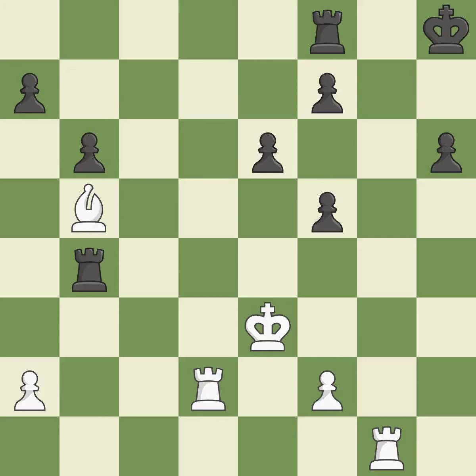This wins a tempo by threatening a bishop and forcing it to move away. This defends a bishop that was under attack and had no defenders. This threatens to activate a rook by getting it to the 7th rank. It is excellent.